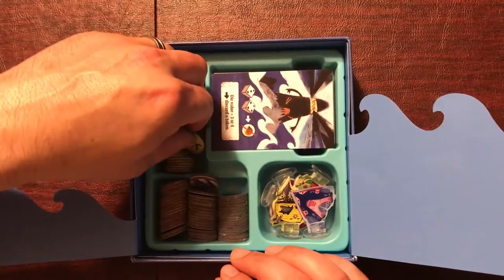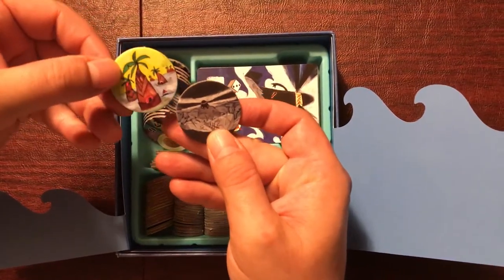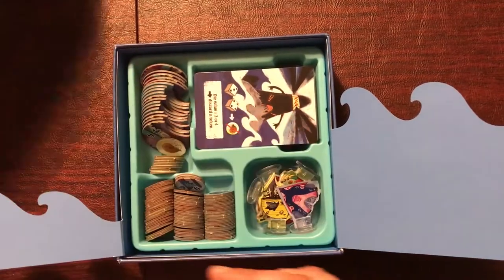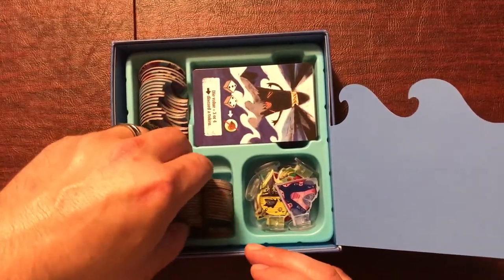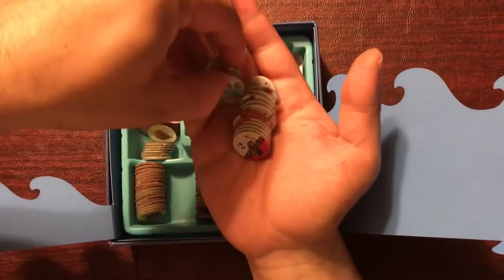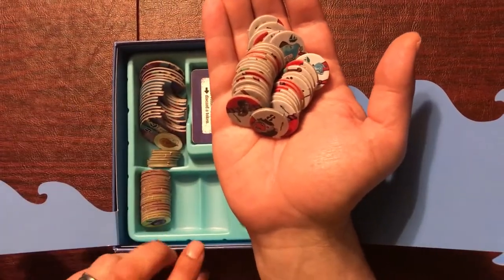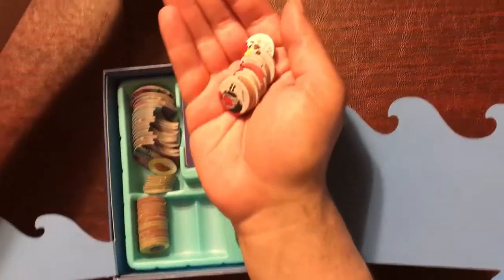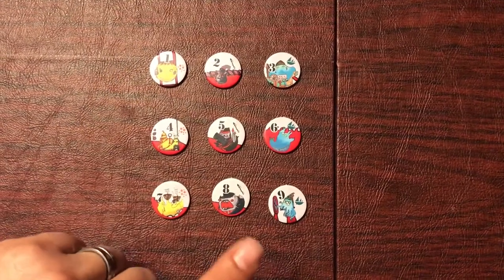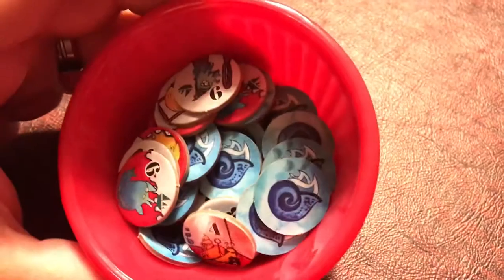To set up, we're first going to do the game board. You'll want to take out the two discs: the Happy Isles and the Abyss. This is where you start and end the game. We're also going to take out the crew tokens. There are lots of little discs, and you don't need all of them because some are only used in the expansions. There are crew tokens numbered one through nine, and there's four of each for a total of 36 tokens. Mix them up.